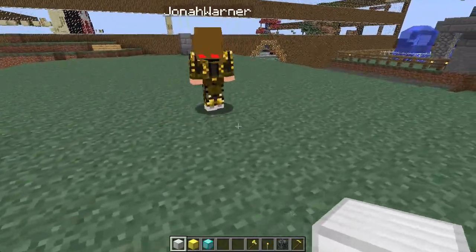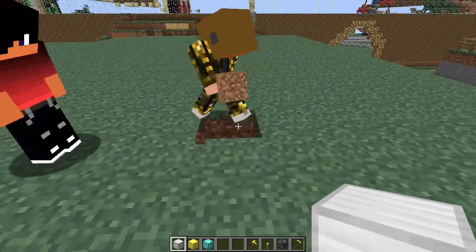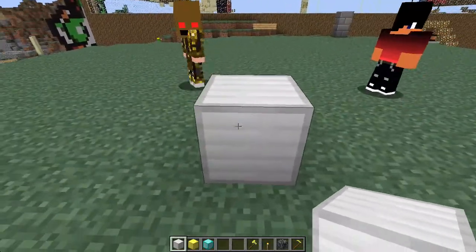If you go out five blocks and try to destroy — see, Jonah can't destroy that either, because that's five blocks out. That's what the iron block does.